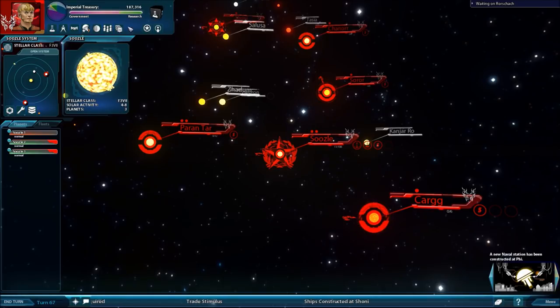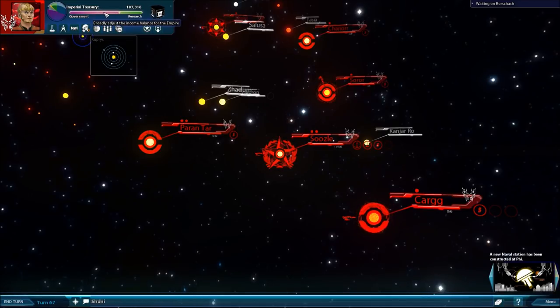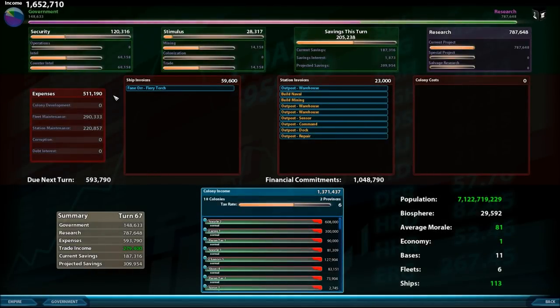Up here in the upper left-hand corner is the Empire Management panel. If we click away, you can see the entire Empire Management view. What we're specifically looking at is the Treasury — that's the amount of savings credits you have in the bank — and the Empire Budget Summary, which we'll go into in detail. At the macro level, it broadly adjusts the balance between research and government. To really dig into the economics, click on the Budget Summary to get to the Empire Management screen.